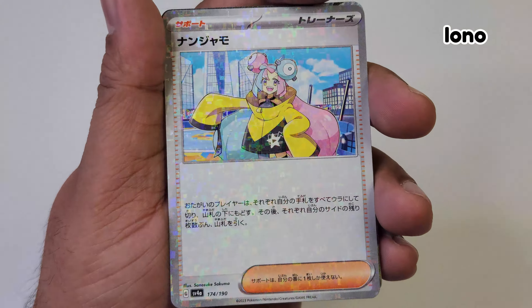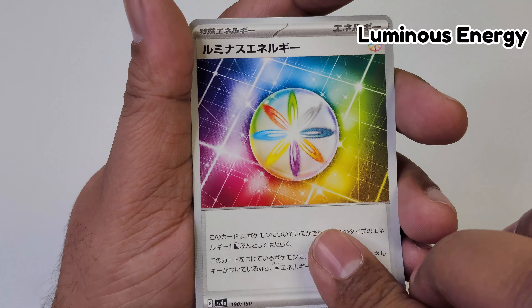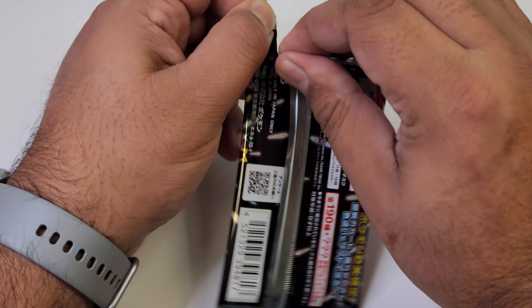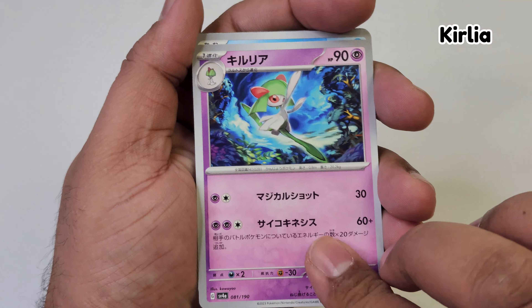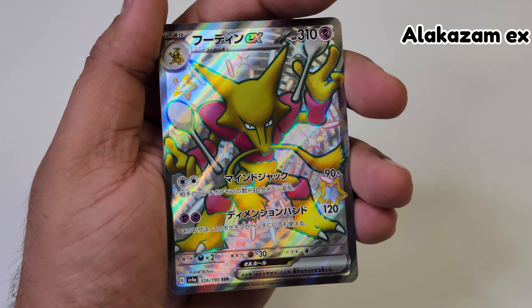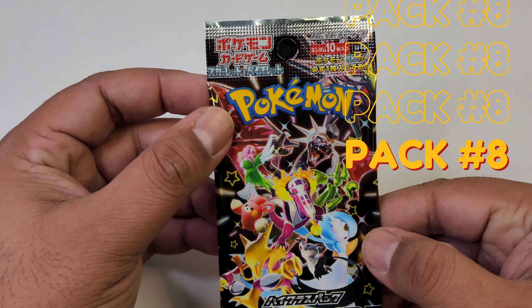A couple of cool holos again. We got Eno. Another EX. We got another Eno. Let's move on to our seventh pack. Let's see if we get that gold card that everybody's hoping for — any gold card, to be honest. Another Alakazam EX — it's just raining Alakazam EXs in here today, guys. We got two Alakazams so far.